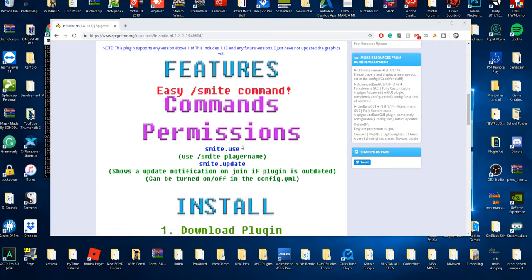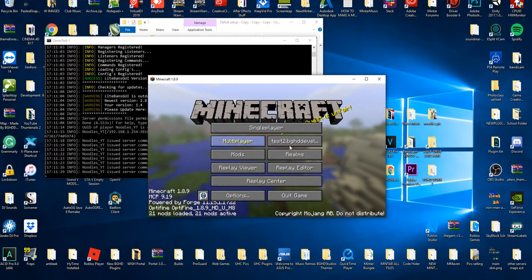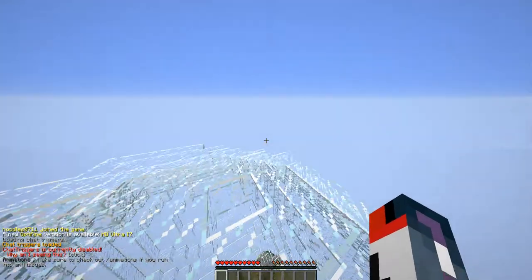All you gotta do to use this plugin is download it. You can check out the permissions and commands — it's slash smite. All you need is the permission smite.use. That's all it requires. Start up your server, login, and go ahead and join your server. This account doesn't have ops.